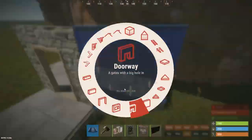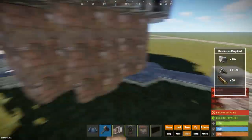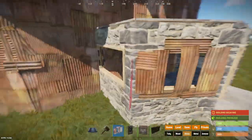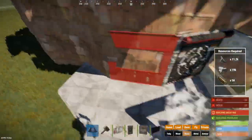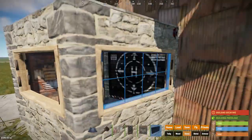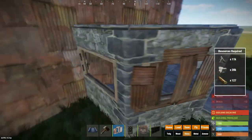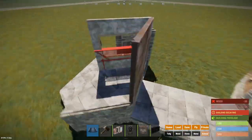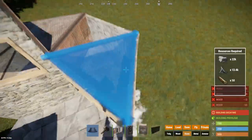Now I will add the entrances, because at the moment we are very easily doorcamped. These will just consist of a simple single double door airlock, as well as a window to track for door campers. If you want to know how to build these external TCs, watch the separate video I made on them - it will be linked in the description and the top right corner.